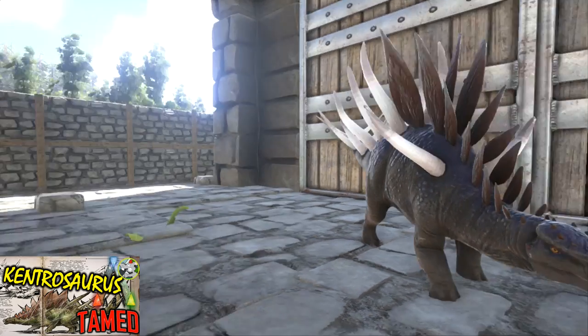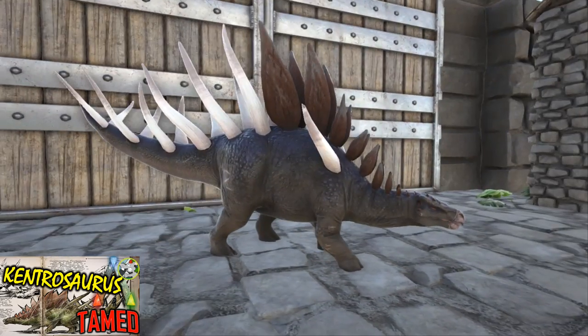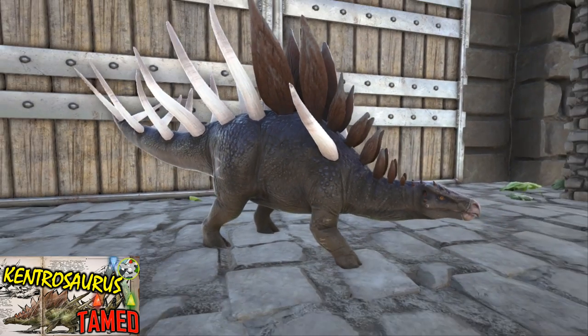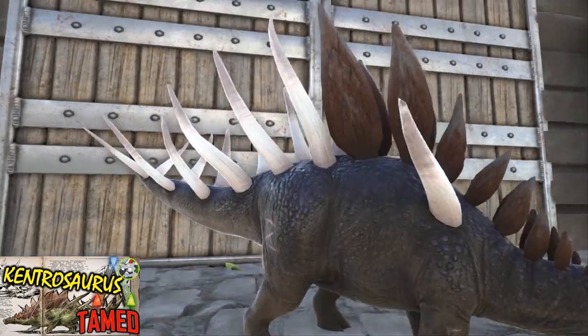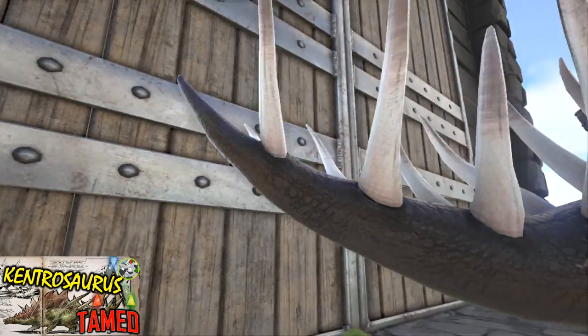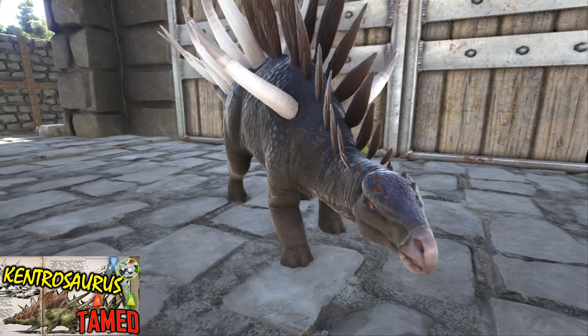The Kentrosaurus is a very close relative of the Stegosaurus, but he tends to be a bit of a badass who does his own thing. They are incredibly angry. If you get close to one of these guys, they are going to hunt you down and you do not want to be on the end of these spikes. They can actually impale people — and not just people, small dinosaurs and creatures as well.